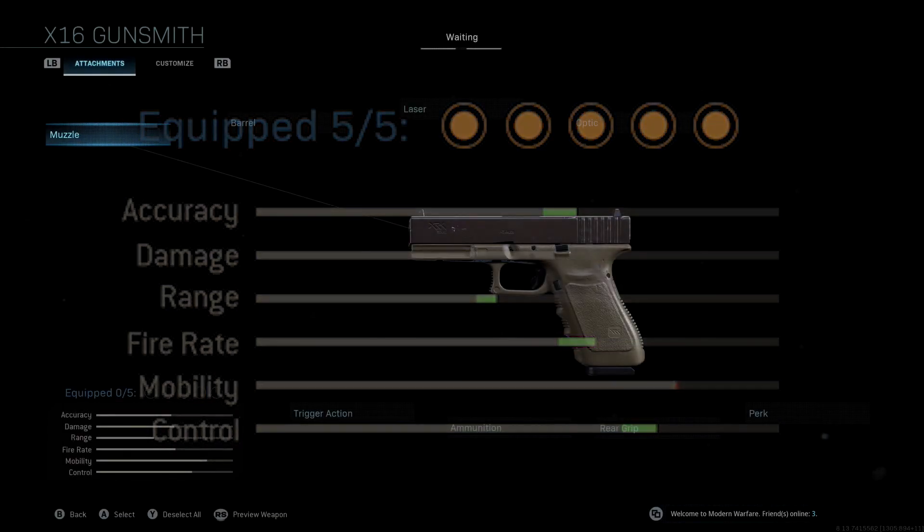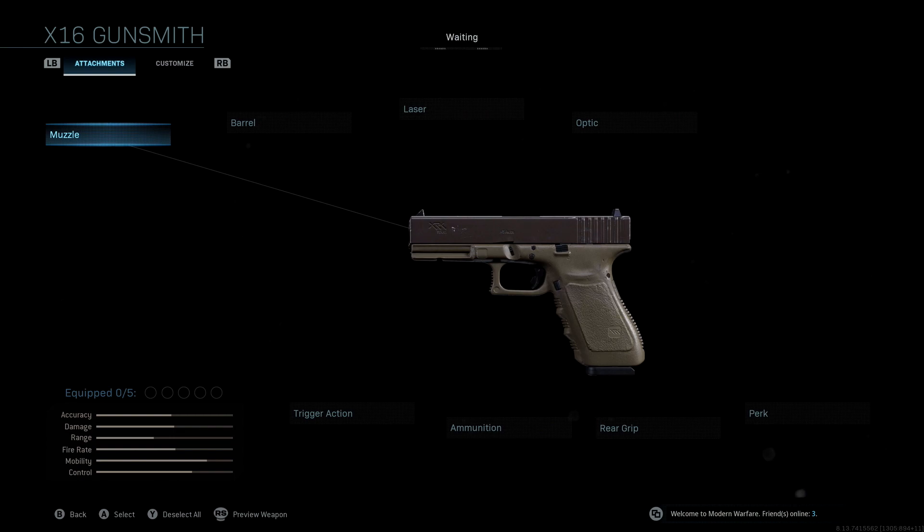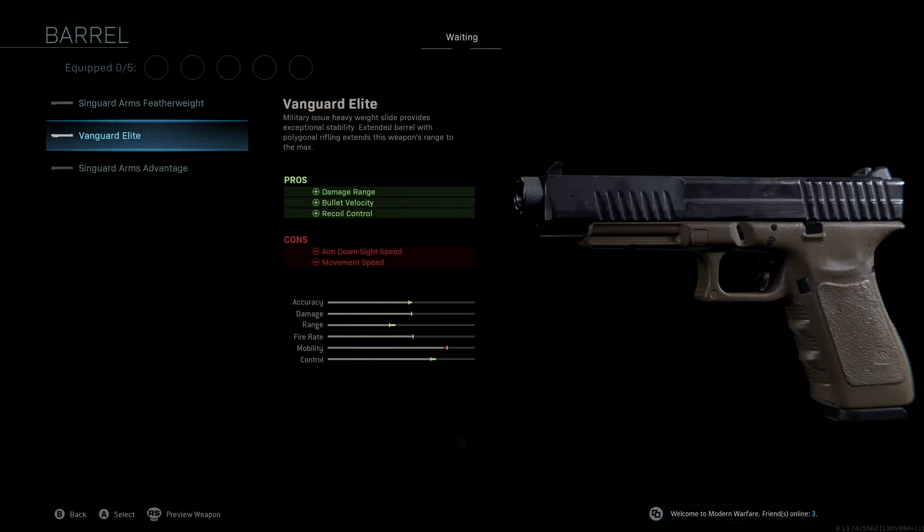Looking at the attachments — we're not going to be using a muzzle. The barrel we're using is the Vanguard Elite, so with this we're getting damage range, bullet velocity, and recoil control. We get a nice accuracy, range, and control boost, so obviously a really powerful attachment for the X16.